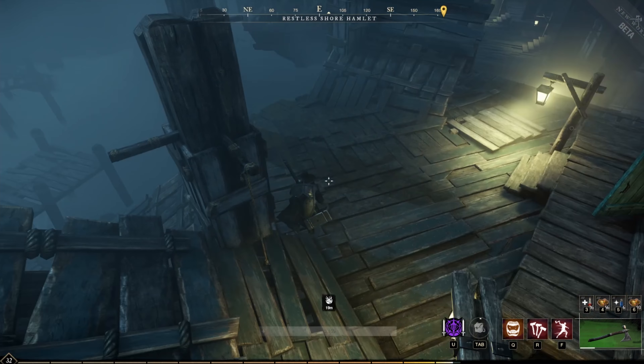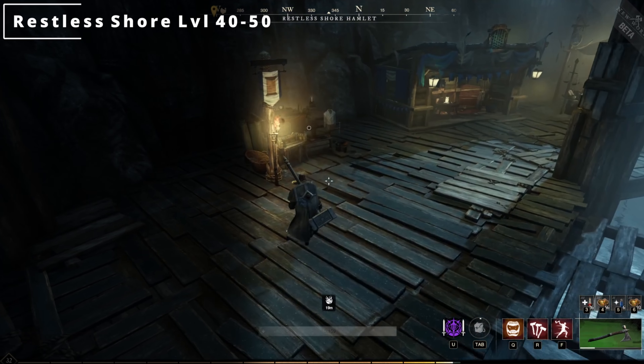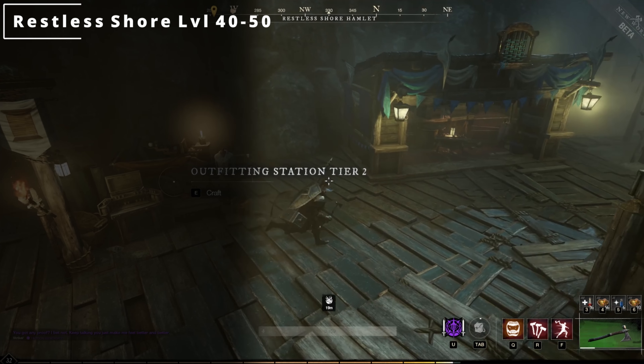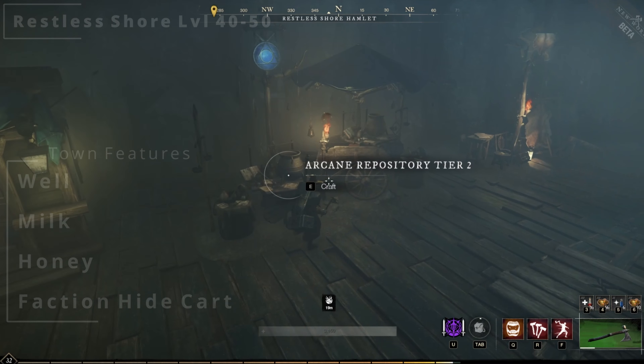Here we have Restless Shore, which is going to be the second level 40 to 50 zone. Here you can actually find a bit more — you'll find a well, milk, honey, and then a faction hide supply cart.